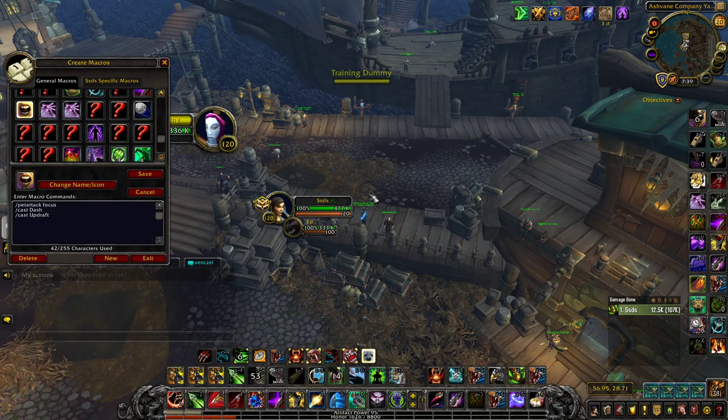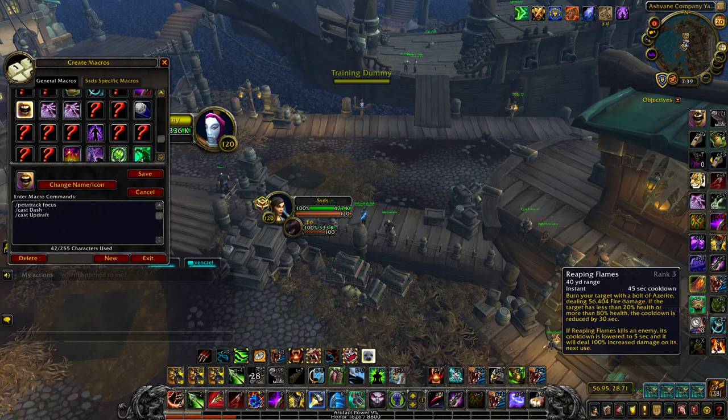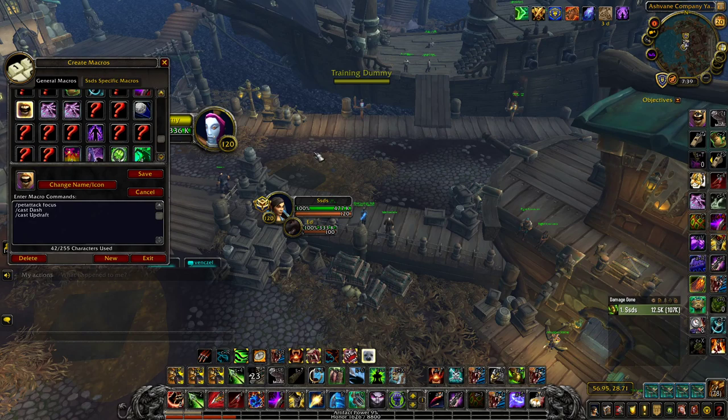For the best 2v2 comps: in double DPS, the best is Rogue Hunter — specifically Sub Rogue — because Sub can set up goes, hit healers, triple stun, while Hunter plays burst trinkets like Drest'agath and the bike, runs Reaping Flame, plays Crows, and does massive bursts. Second best is Feral Hunter — you can just run around, slowly attack things, and Feral has good off-healing. For healer DPS, Resto Druid Hunter is probably the best 2s comp in the game or close to it — the only matchup I think consistently beats it is Windwalker.